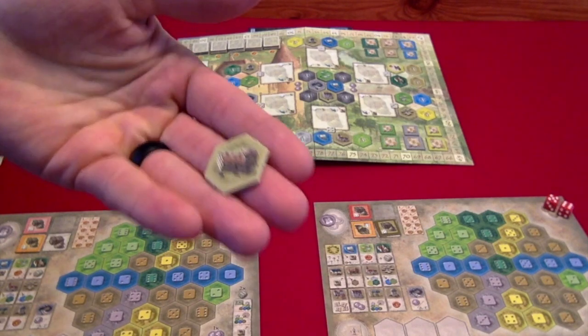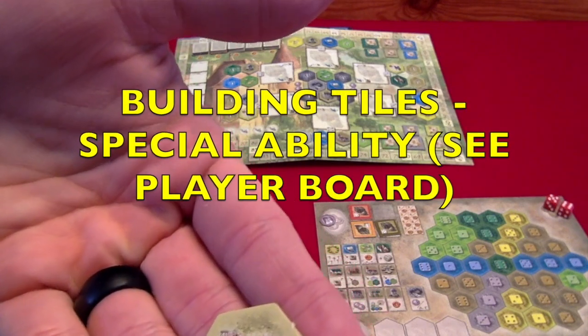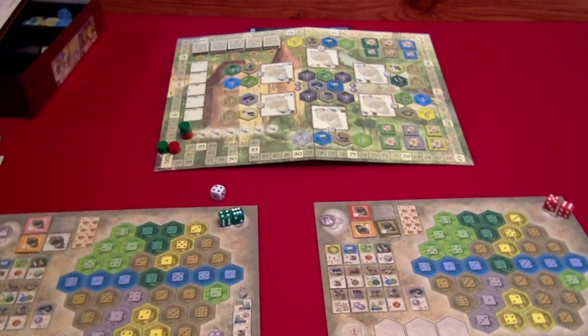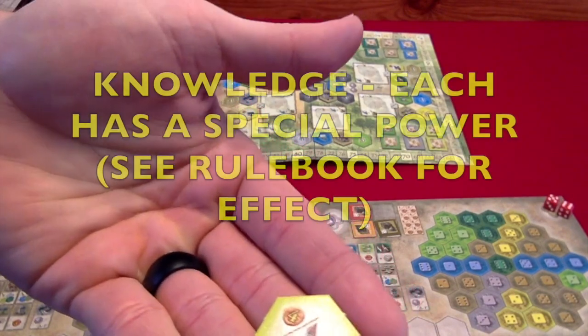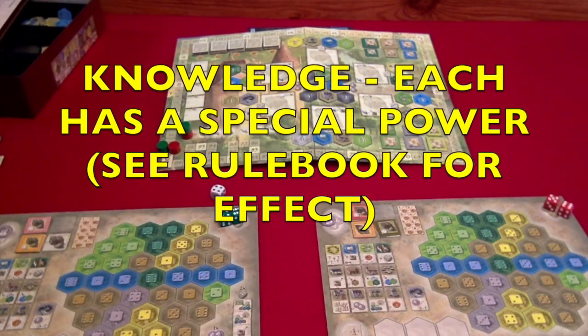Then we have the brown building tiles. These building tiles will have different powers based on the building you collect and place in your estate, and those powers are located on the player board for reference. The last type is the knowledge or yellow tiles. These will have special powers as well, and each of those powers is located in the rule book if you need to reference them.